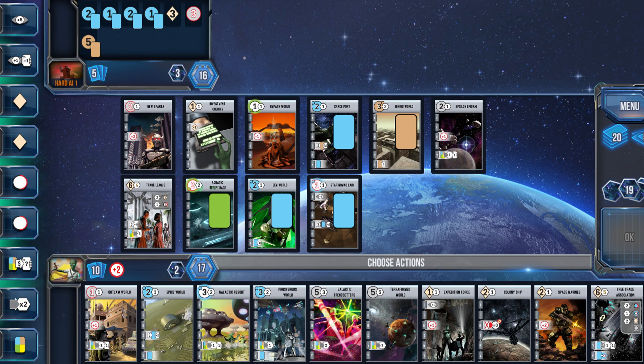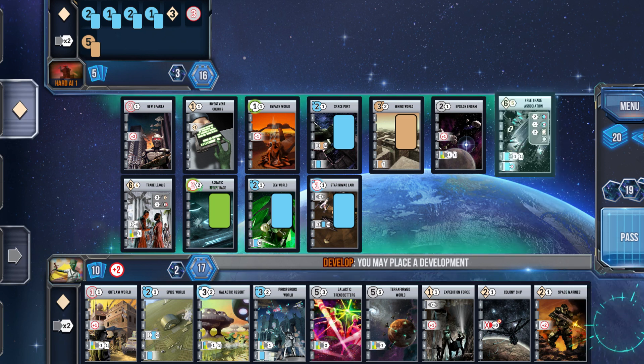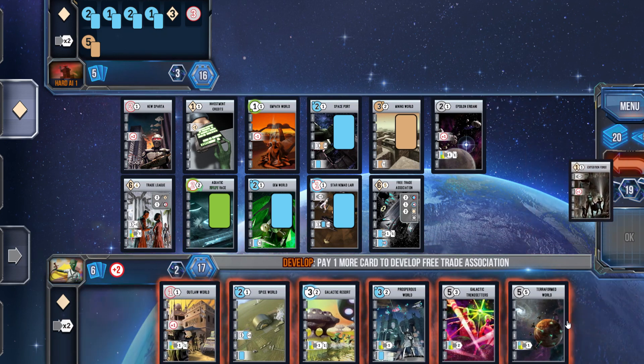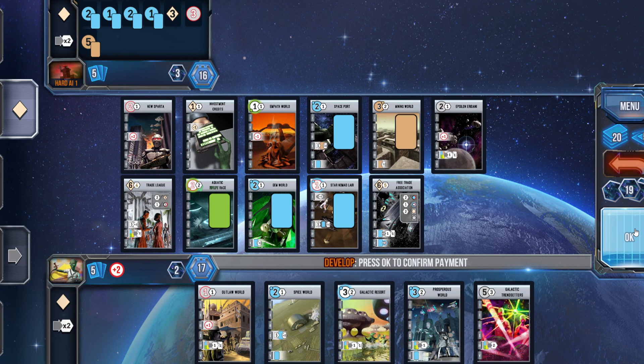I can go one more turn without draining the VP pool, get that last blue in there, or I can go for the juggler — a development and a world — hopefully putting me over the top. A little risky, but could try and pull that off. I think what I'm going to do is go with the development and score out some blue, try and rush the finish here a little bit. It may drain the pool right down, but I'm going to have to let that five-banger go — there's just no way I'm going to get to it. We're going all in on the blue.